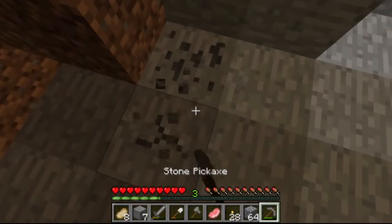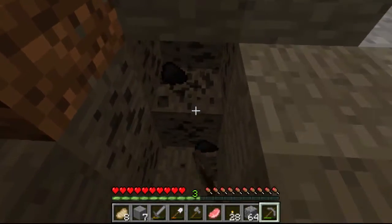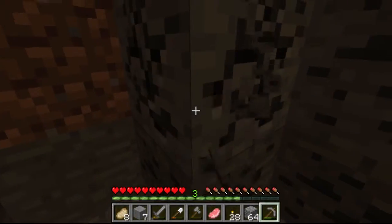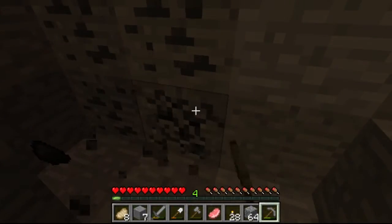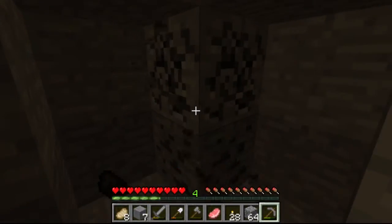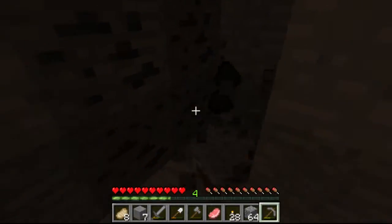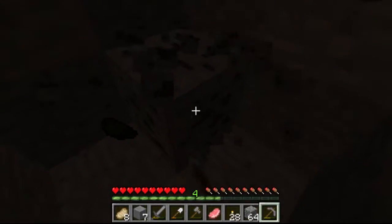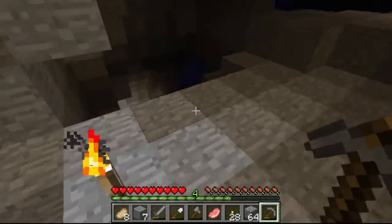Let's see how much coal there is right here — probably a good amount. There seems to be a good amount of coal, a nice little deposit here. That's it — I got a full stack of coal plus some. That's awesome.